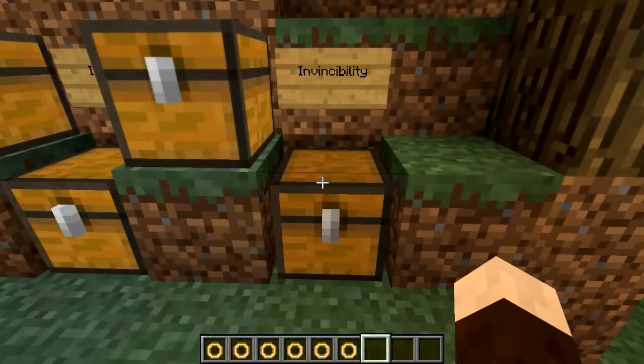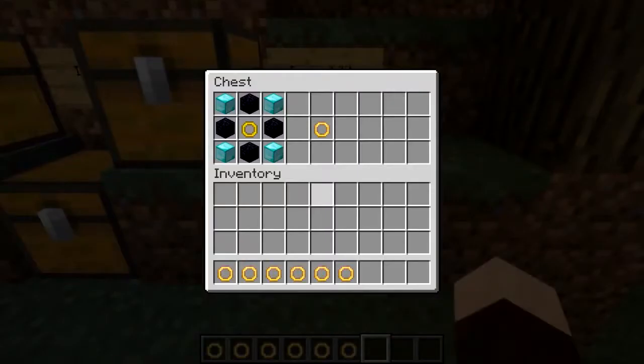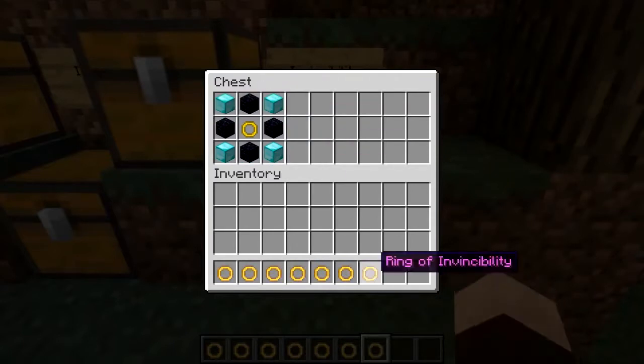The last one is the Ring of Invincibility. As you'd expect, it costs a lot to make, which is what I like about this — it's very balanced. You need four blocks of diamond and four obsidian for the Ring of Invincibility.